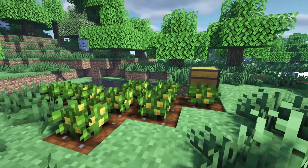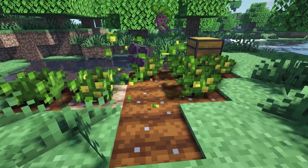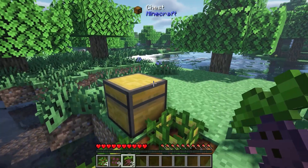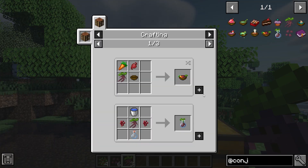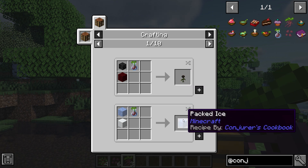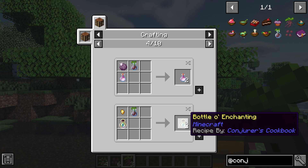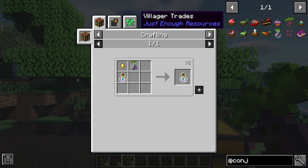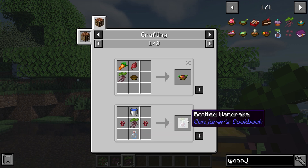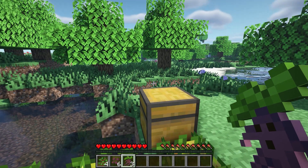This next Minecraft mod is called Conjurer's Cookbook and it adds a new crop to the game called Mandrake Root — you plant it and you'll get mandrake. You can use the mandrake for recipes such as bottled mandrake and some soups. You can use the bottled mandrake to create blocks that might be hard to get in the game, or to duplicate your items. As you can see in these recipes, you can even make slime with an egg and dye. You can also craft a bottle of enchanting using gold. Each different type of food has different effects — for example, the cookie tin gives you a random positive effect.